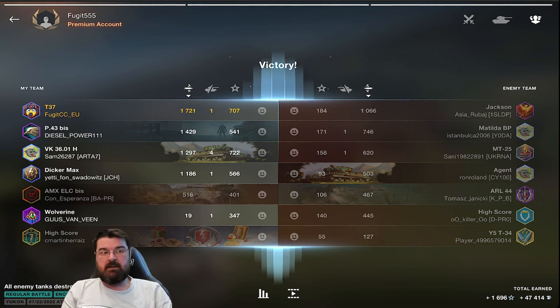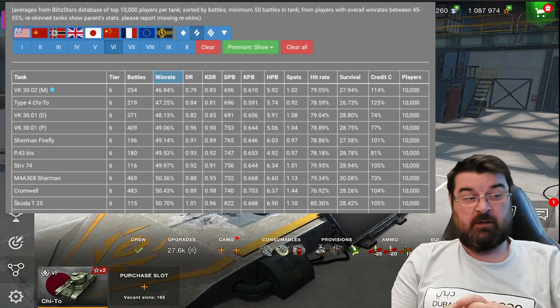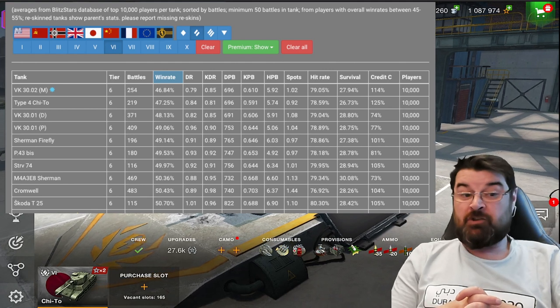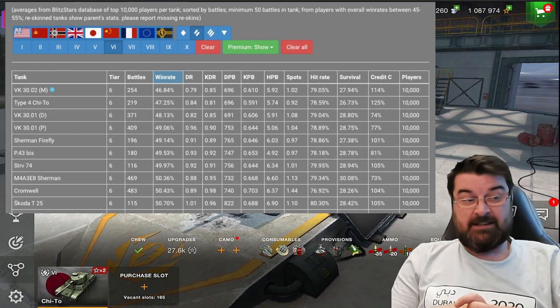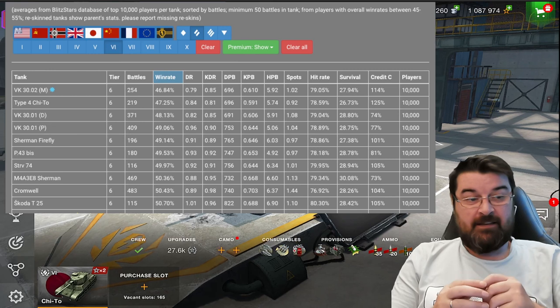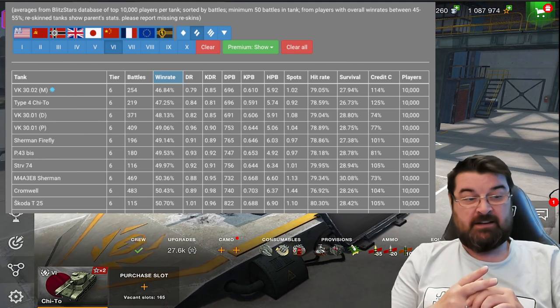We're now moving to medium tanks. The worst performing mediums are up on screen. Top of the list is actually the VK 30 02 M, but that's a collector and I'm avoiding those. So we're looking at the next one down - the Type 4 Chi-To, the Japanese medium tank. A notoriously difficult tank to play. You can see 219 battles, a 47% win rate, accuracy pretty bad at 78.59%, and survivability is pretty shocking at 26%.